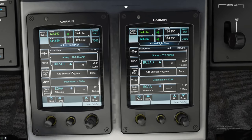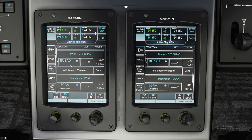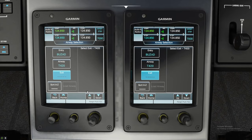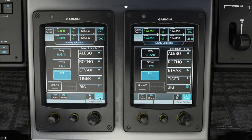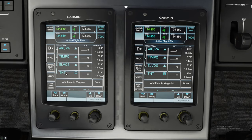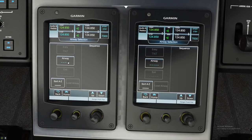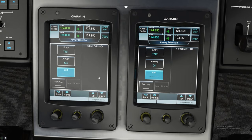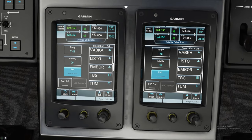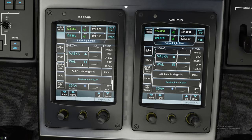From BUZAD we are going to be taking another airway, the T420. We click on BUZAD, left-click, and hit Load Airway. We go to the T420 and our exit off of that is TNT. We hit TNT, Load Airway, and there we go — that's all loaded in. From TNT we are going to jump on the Q4. Same thing again: hit Q4 and our exit on this one is going to be WAL. We scroll down — we passed it — so we hit WAL, hit Load Airway. Bada-bing, bada-boom, she is in there.